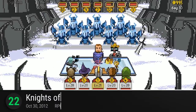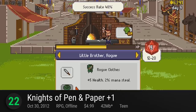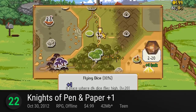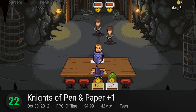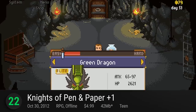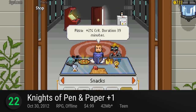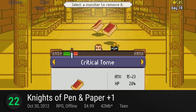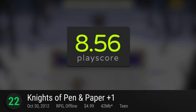Number 22: Knights of Pen and Paper. An improved version of Behold Studios' charming RPG, this plus-one edition adds a whole array of new content, like a tavern for switching out party members, new dungeons and monsters, and so much more — extending the fun and replayable campaign even further. A quirky pixel tribute to pen and paper roleplaying, it has a playscore of 8.56.